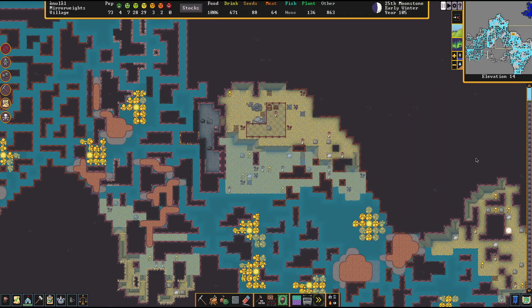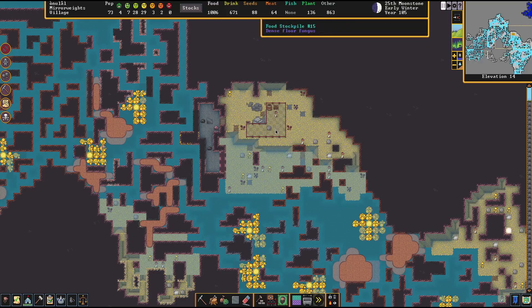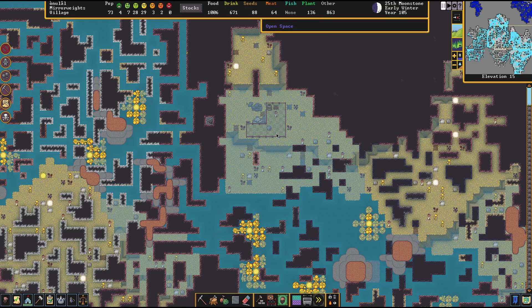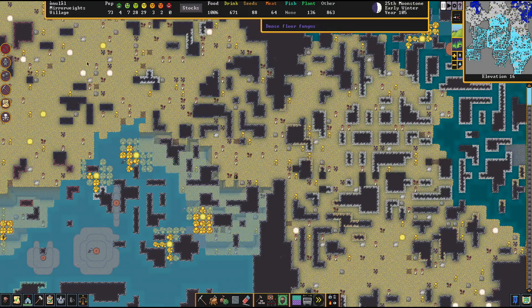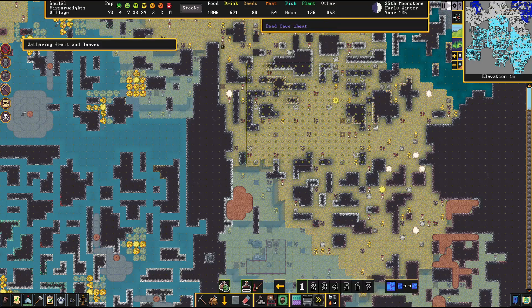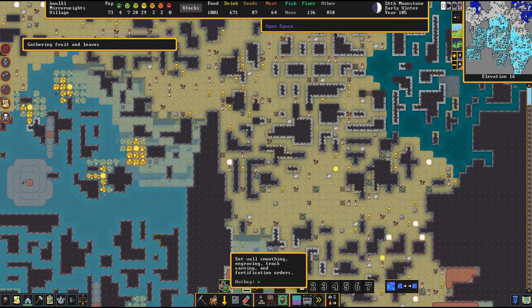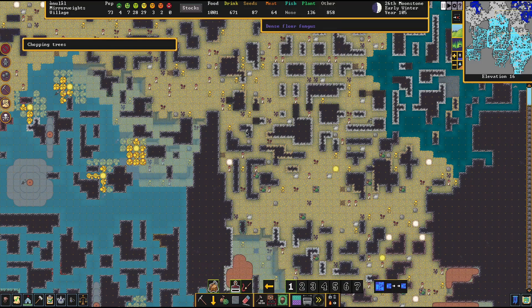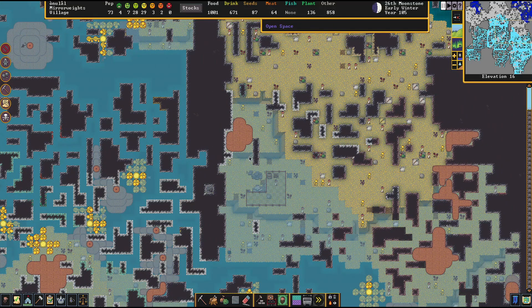Down here I noticed dwarves just wandering around, and there's a lot of open ground — I could be placing traps down here. We could also have our gatherers come down and pick up stuff, and get some more tower cap chopped down. We should be utilizing the caverns — it can be dangerous down here but it's also a very nice blessing if you know how to handle it. Hopefully if we get a monster our dwarf squad will be well trained enough to take it on.